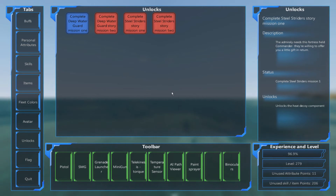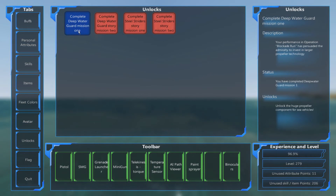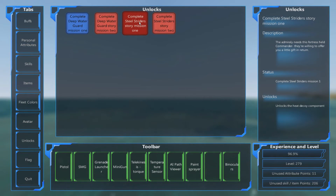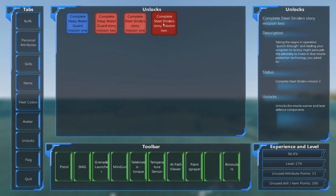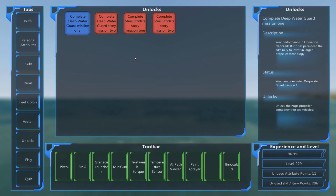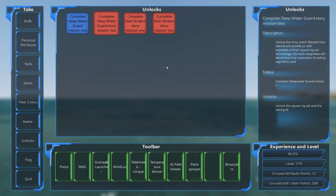Unlocks come from the single player missions. Going through those missions unlocks certain items — for example, hovering over one shows 'unlock the huge propeller component for sea vehicles,' and the next unlocks the square rig sail and sailing AI. Further ones unlock the heat decoy, missile warner, and laser defense components. By unlocking them they become selectable in the designer. It's worth going through all the single player missions early on, as you also learn to maneuver ships and get some idea of building.